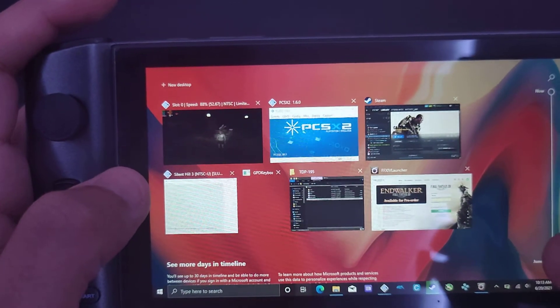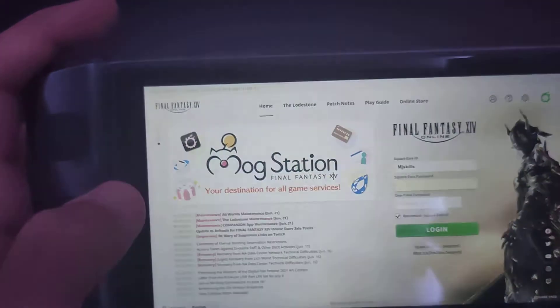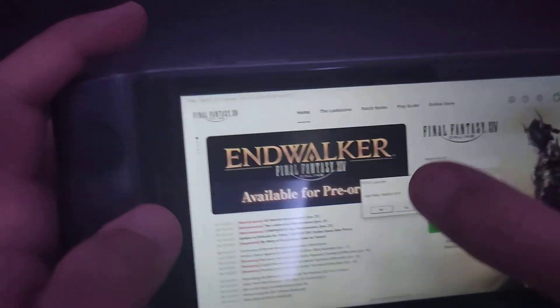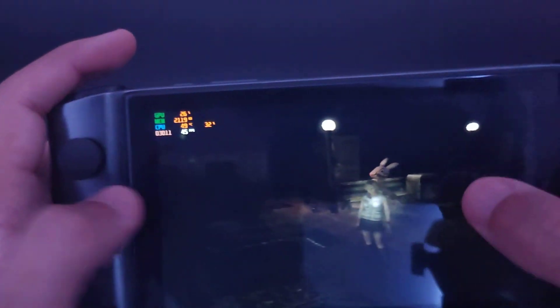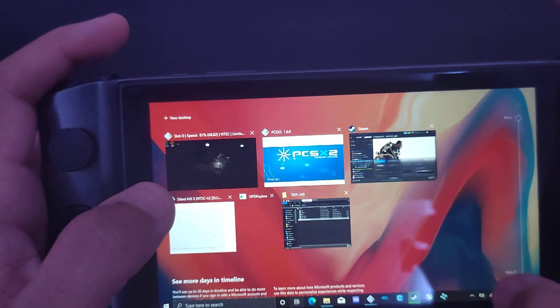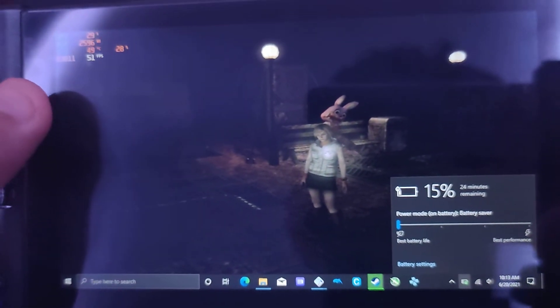On the PS2 emulator, we're having a Final Fantasy notification pop up — let me just turn that off, sorry for the interruption. We don't want any interruptions here. The screen shows me about 15 to 24 minutes of play time so far — that's not bad.